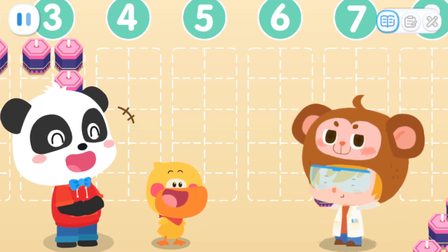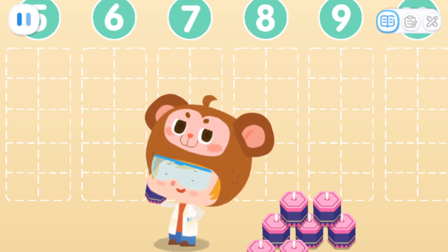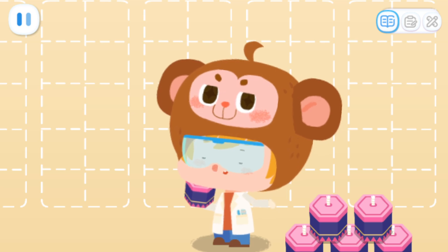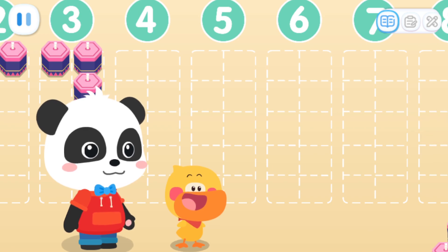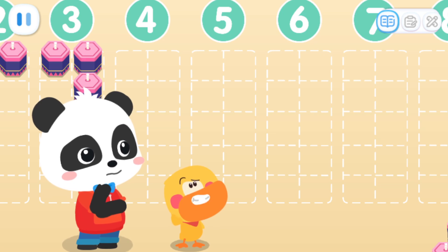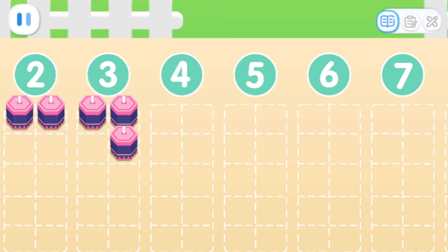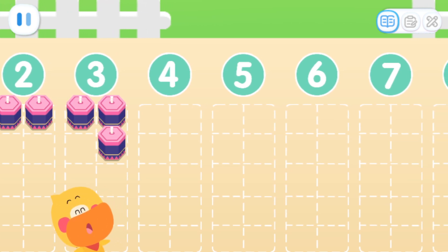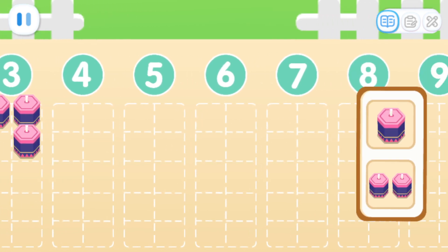Wow! You guys are amazing! There are still many fireworks to arrange, and I can't do it alone. Could you arrange this area for me while I go and arrange somewhere else? Sure thing! Hmm... How should we place them? Look! Dr. Monkey has already written numbers on the ground! Ah! I got it! In numerical order from 1 to 10, place as many fireworks as the number indicates. Kids, can you help me with these?